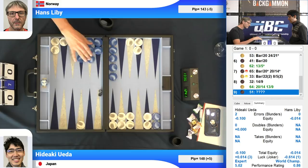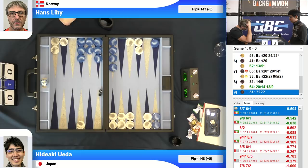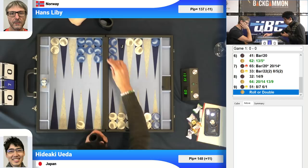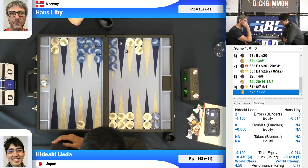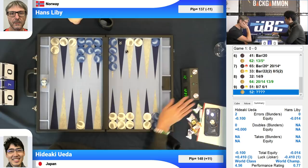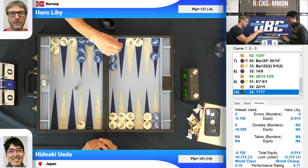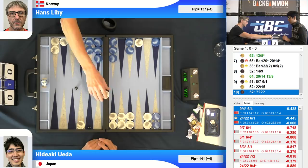Hans is ahead now and has a good number for making a 5-point and 4-point. Playing 6-1, this is kind of a prime versus prime position. Hideaki has the advantage of having a more advanced back anchor, plus a lot of outfield control and mobility with checkers in the outfield — so his timing is good. With 5-2 rolled, Hideaki played it fast and it was right. The anchor-breaking plays are always big plays, and he played it correctly in 5 seconds — very good instincts.